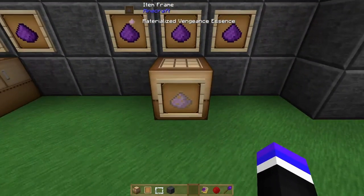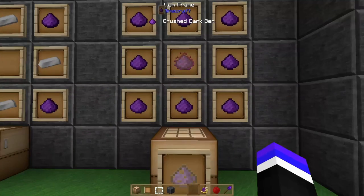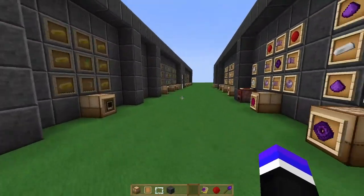Ultimately your goal here is to produce a Materialized Vengeance Essence, crafted using eight crushed dark gems with a vengeance essence. In my playthrough, I found almost all of my vengeance essence via loot crates — I did very little actual ghost killing to get these. I don't know how hard it is to actually get the essence from those ghosts, but that's what the piercing vengeance focus and vengeance ring are for.